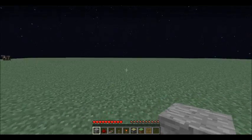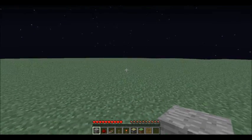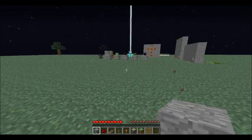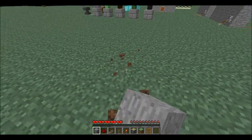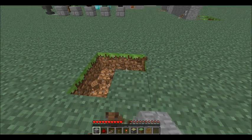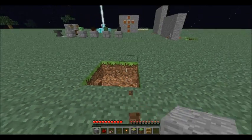Sprint — you just hold down your button, you don't even have to double tap. So here we're sprinting. Water walking — this one's cool, I think. Let me get a lake real quick.